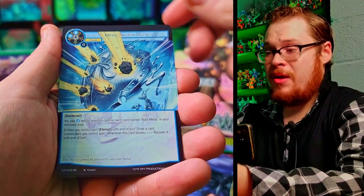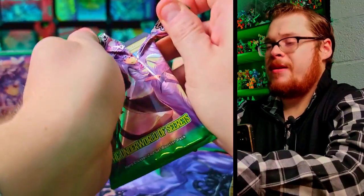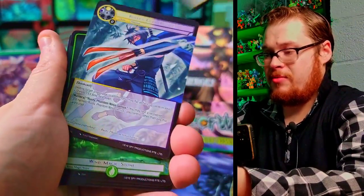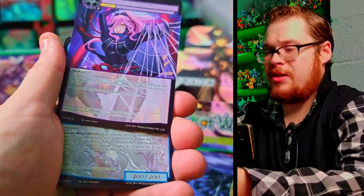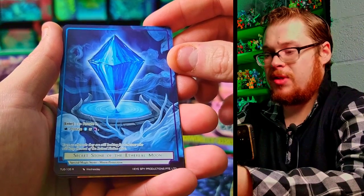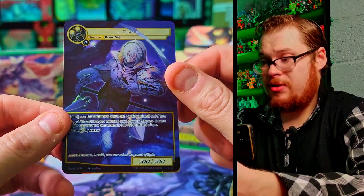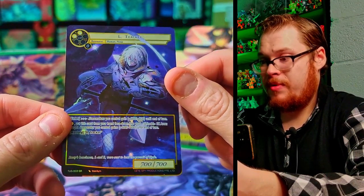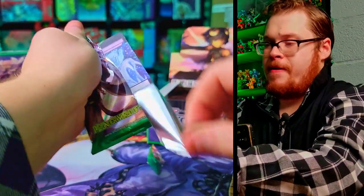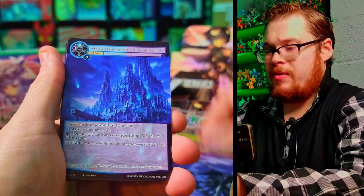Metal Life Form with Shield Solid as our super rare, and then Metal Life Form Wolf just a normal. Next pack — still got a few packs to go. Secret Stone of the Ethereal Moon — we haven't gotten this one yet. And then Eye Tracker as a full art super rare — he looks dope! Really nice, like a ninja knight with his white coloring and stuff. Looks pretty sick, that's awesome.